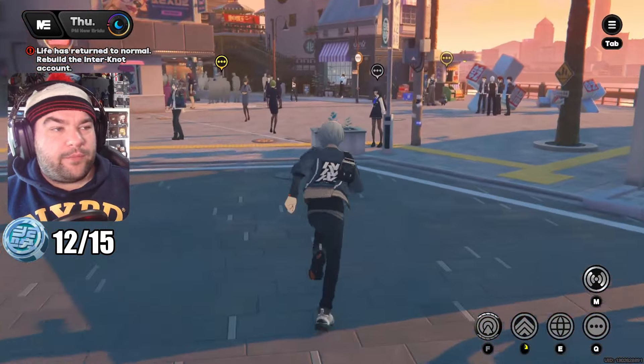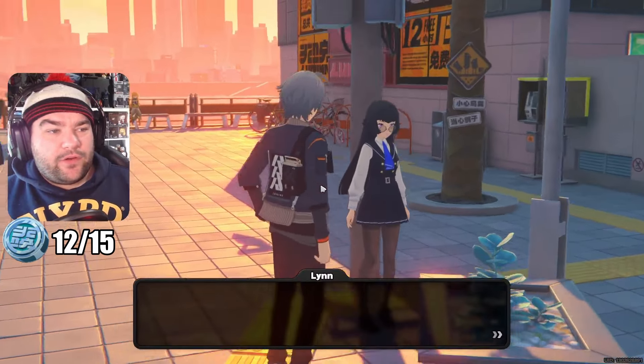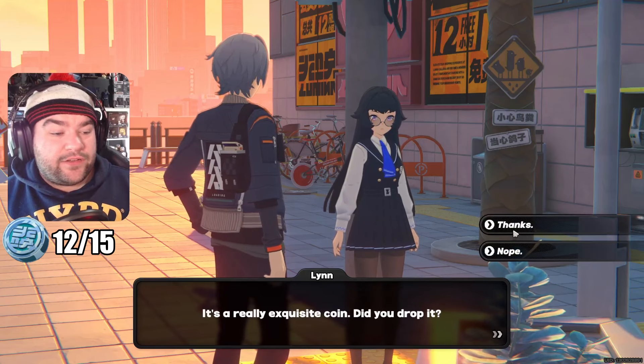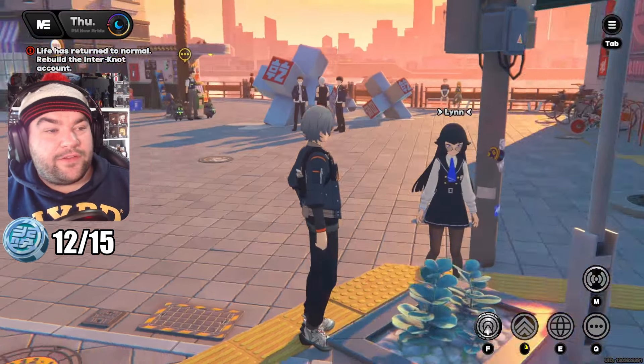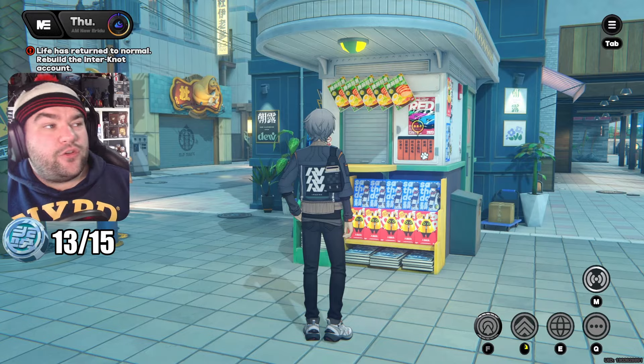For our last evening coin in Lumina Square, we turn right past a gap and talk to Lynn. She says she found an anomaly — a really exquisite coin. Did you drop it? Yes I did, thank you. I think I've used up my social battery. I get that feeling, Lynn. Thank you for the shiny coin, I will remember it and cherish it forever.